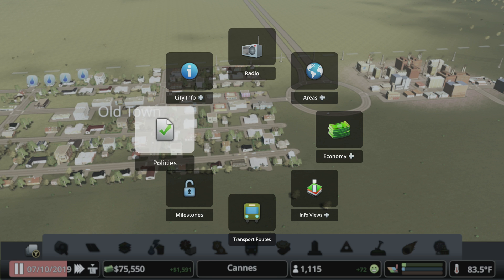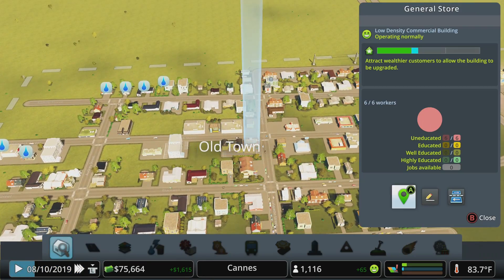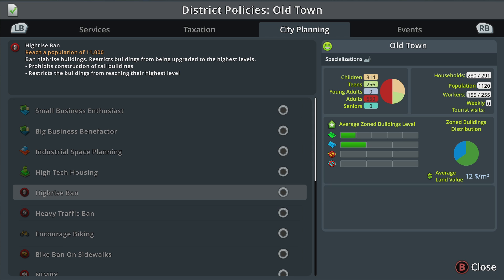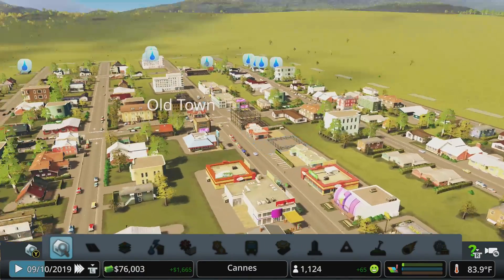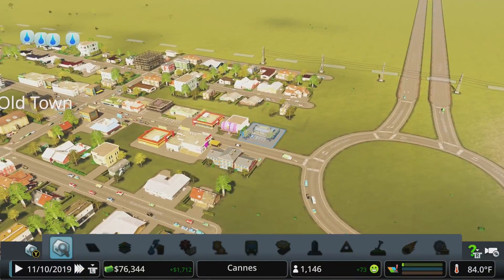Policies can be applied either citywide via the radial wheel or the icon in the bottom right of the PC interface, or district-specifically through the inspector tool - which is really useful. For example, a high-rise ban keeps buildings shorter in certain areas. A heavy traffic ban can also be applied, but keep in mind commercial businesses need truck traffic to deliver goods, so banning heavy traffic in a commercial area will likely put most of those businesses out of business.